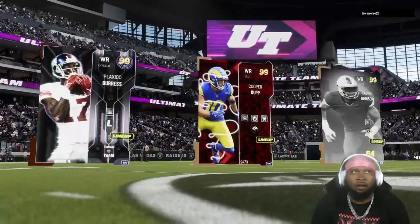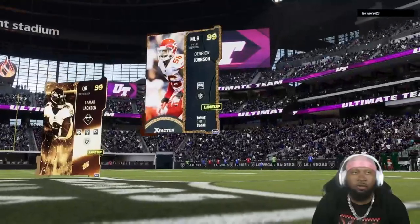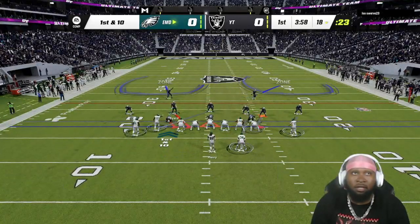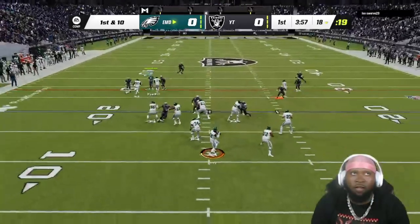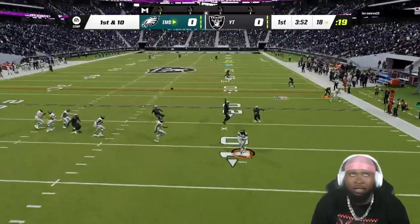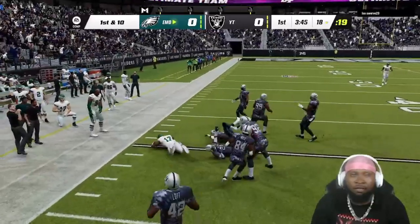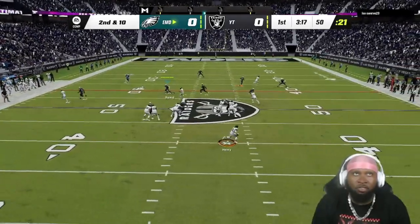Alright joker fam, we found ourselves a game — they've got Plaxico Burress, Calvin Johnson, and Cooper Cup. I haven't seen a Plaxico in a fat minute. Starting out on No Fly Zone, the key thing for us right now is to see how well No Fly Zone plays as a whole, but also to see if Duke Shelley still got it. Right now it looks like he's locking up Ronnie Lot. We gotta keep an eye on Duke Shelley and make sure he's doing his job.